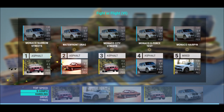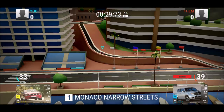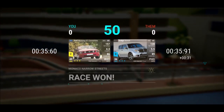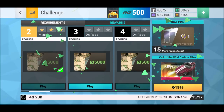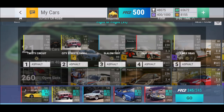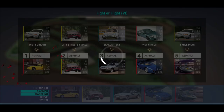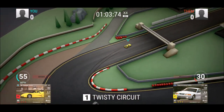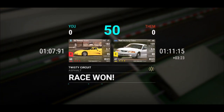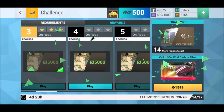Round two was an interesting one — took me a few attempts because I needed to figure out what works and what doesn't. Monaco City Streets was a little tricky at first, but I just realized I need a second Ford Mustang GT Convertible and that worked. Round three: one mile drag, twisty circuit, everything a little to the edge but we can make it. So far nothing super difficult, but they're coming — don't worry.